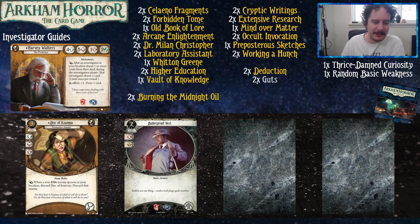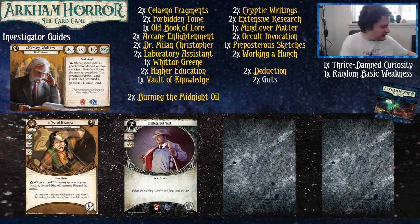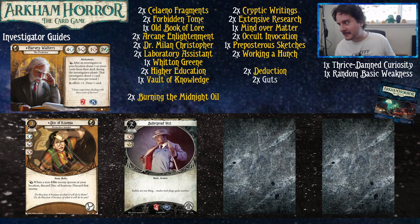Disk of Itzama is a way to defend against non-elite enemies that spawn at your location. There is a non-experienced version in the starter deck that didn't make the cut — it's a fine card, but as a general rule you're probably playing multiplayer, and Occult Invocation does a fine job dealing with monsters. Bulletproof Vest is here if you're really worried about your thrice-damned curiosity weakness.